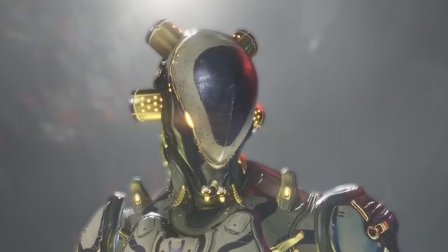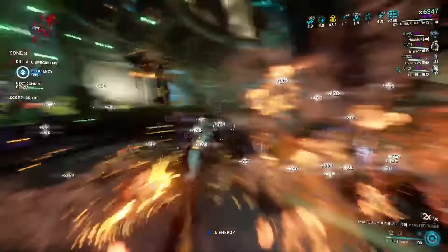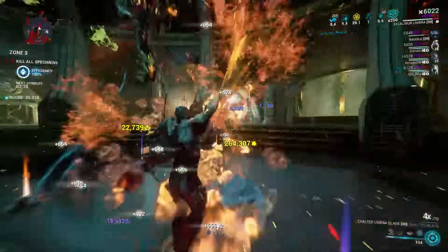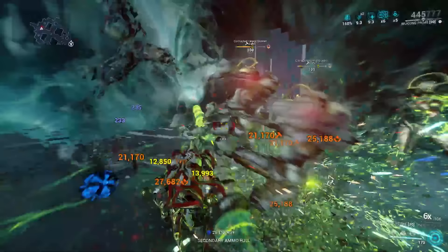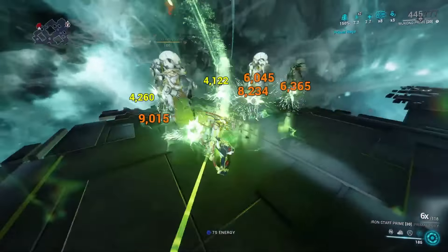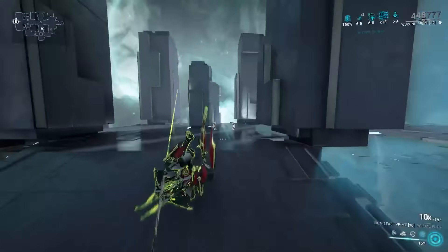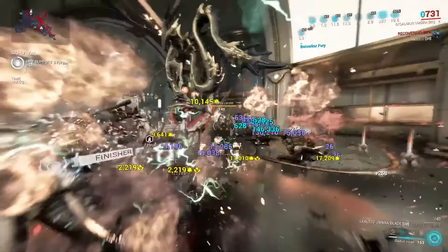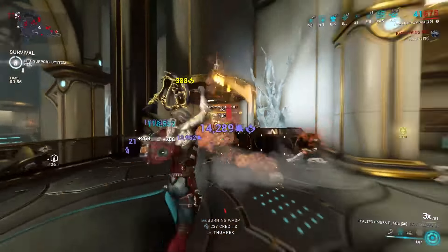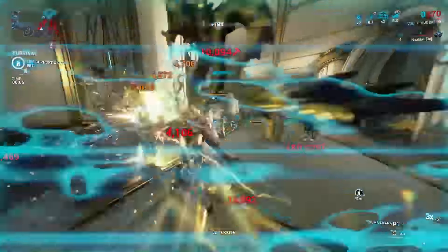Now weapons and exalted weapons are separate, which is objectively a good change — it makes the game more straightforward, lets you customize your build to a greater extent, and the exalted weapon modding screens won't include incompatible mods. But a strength of the old stat stick system was that you could use riven mods on exalted weapons — an incredible power boost that could take an exalted weapon from a fun gimmick into a genuine room clearer. Now, the fact that exalted weapons can't equip riven mods, along with considerable developments in melee weapons recently, means that a lot of base melee exalted weapons are suboptimal compared to just using regular melee weapons.